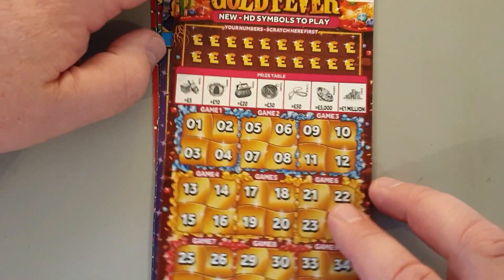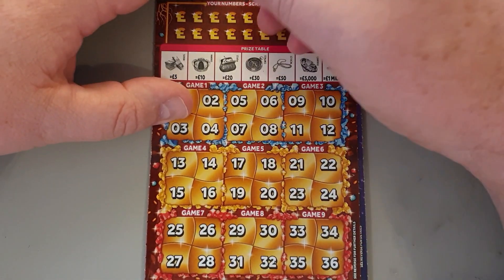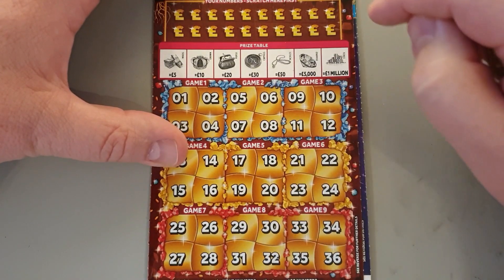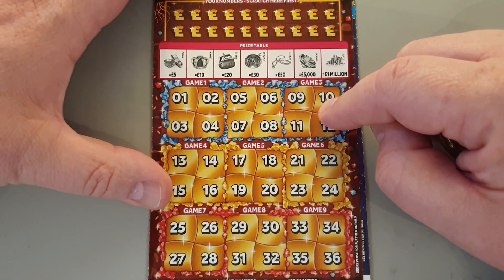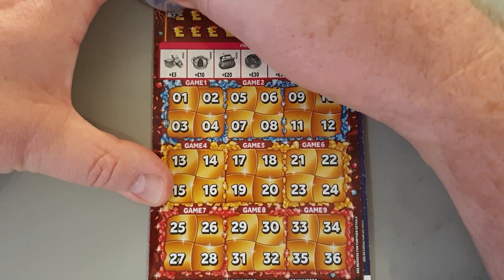Hopefully I win 50 quid - dream big! So we've got a load of high definition symbols as they advertise them, and what we're trying to do is reveal one of them by scratching off all four squares in the game. There are nine different games so some of these will be duplicated - guess which ones get duplicated a lot.